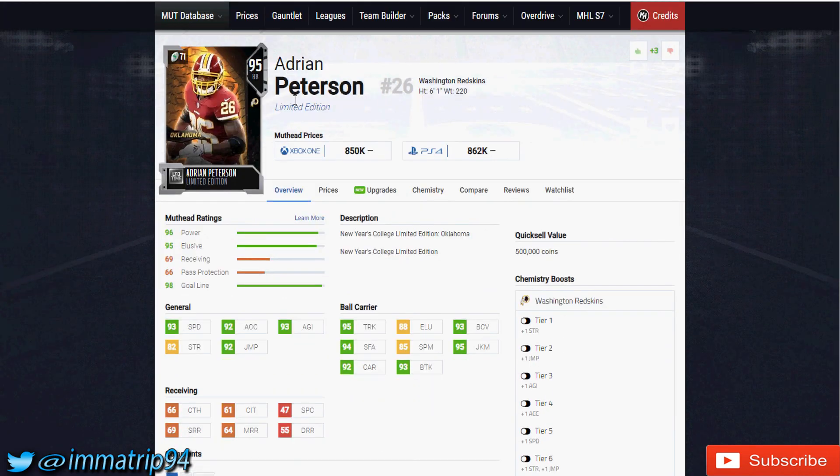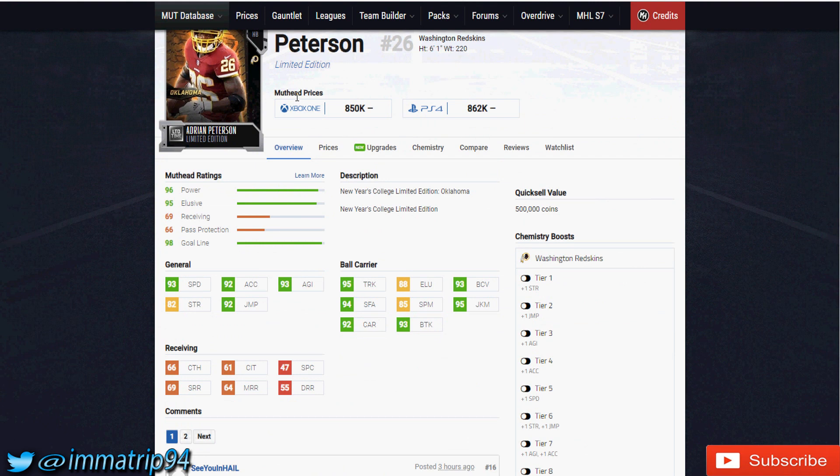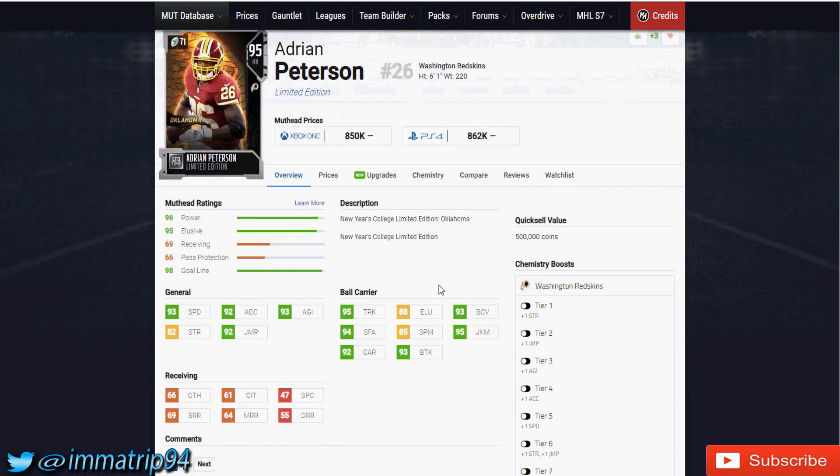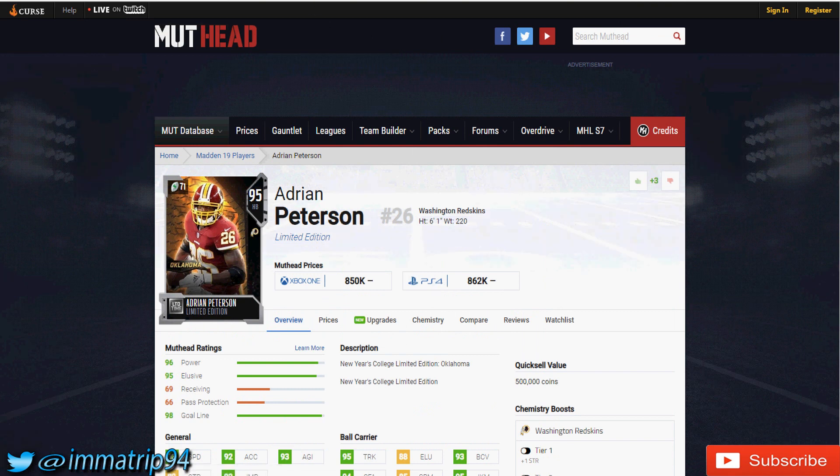Next card: Adrian Peterson — AP All Day. He has 93 speed, 92 acceleration, 93 agility, 82 strength — pretty high for a running back — 95 truck, and a 94 stiff arm. He is going to be out here manhandling folks. He also has 93 ball carrier vision, 95 juke, a little shiftiness there, 88 elusiveness, 85 spin, and 93 break tackle. This card looks pretty damn good.